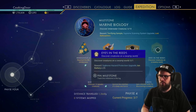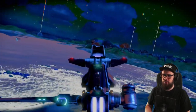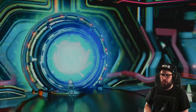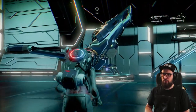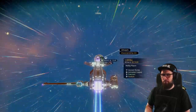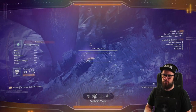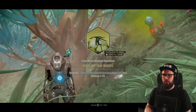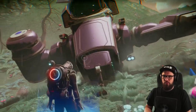Next, track the eyes in the reeds milestone, which requires you to discover a creature on a swamp world. Head back to your starship and fly into space. Summon the anomaly or go to the space station and use the teleporter to warp into the Anfraka system. As you may recall from the second phase, we visited the swamp planet in this system. Fly out of the space station toward the murky planet Amayim. When you land, explore around until fauna appears and scan one creature. The eyes in the reeds milestone will be completed, rewarding you with a supreme hazard protection upgrade and 25 iron batteries. Install the hazard protection right away.